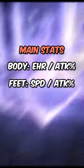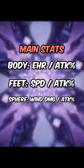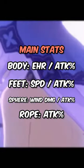Or the 2-piece Firmament Frontline. For the body, I highly recommend Effect Hit Rate or Attack Percentage. For Feet, you can give her Speed or Attack Percentage. For the Planar Sphere, give her either Wind Damage or Attack Percentage, and the Link Rope, Attack Percentage.